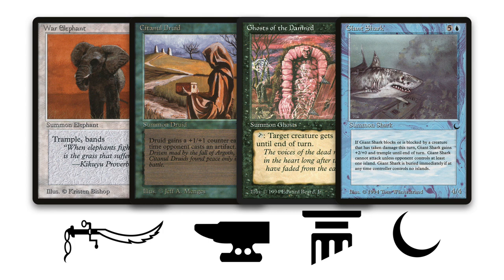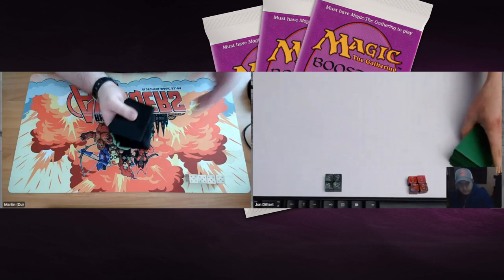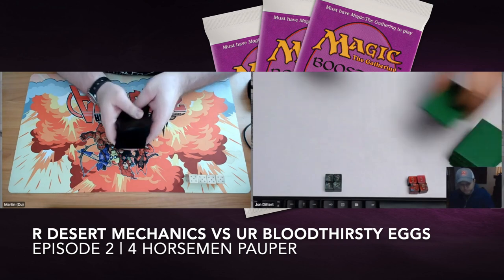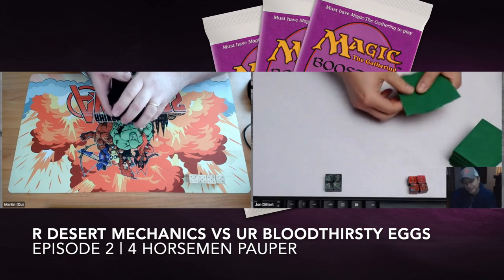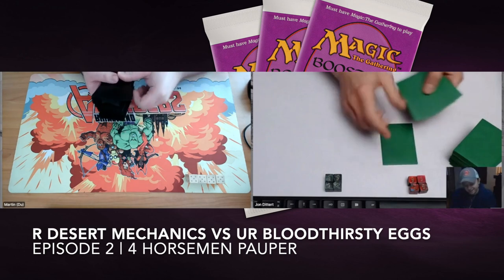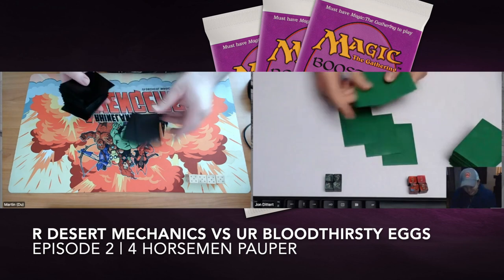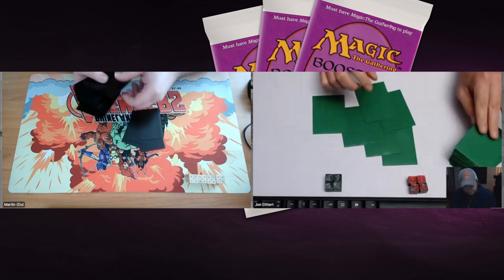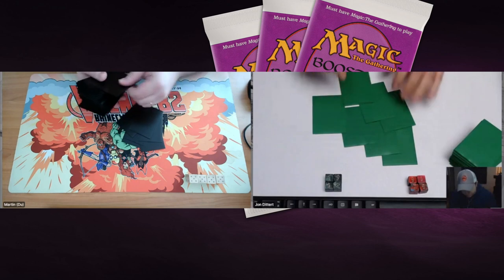Today we have round number two, where we see Martin and John playing against each other. John is playing with a deck called Desert Mechanics — it's pretty sweet, it's red with artifacts and has four deserts in it, hence the name. He's taking on a deck called Bloodthirsty Eggs by Martin, and that means we're going to see Rukh Egg, plus a little blue and some deserts. A lot of deserts today.